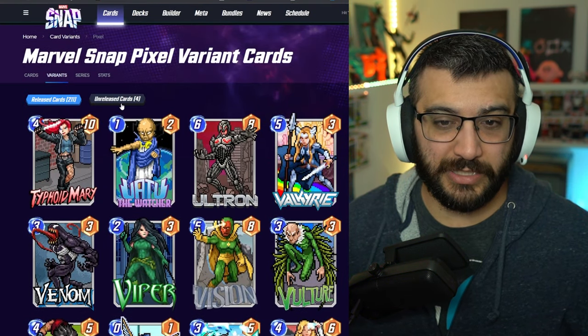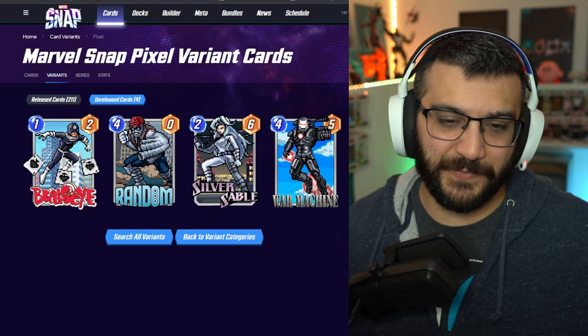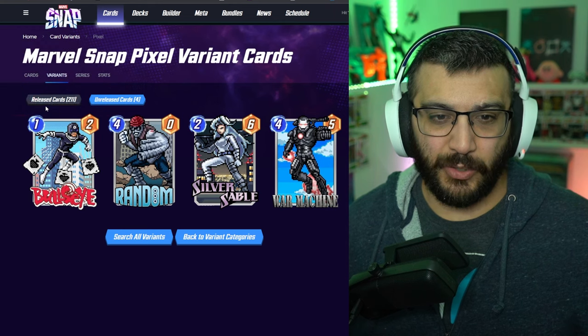Now let's look at the four unreleased cards: Bullseye, Random, Silver Sable, and War Machine. They're fine — definitely seem like there's a bit more effort put into these ones than the old ones, but not top ten.